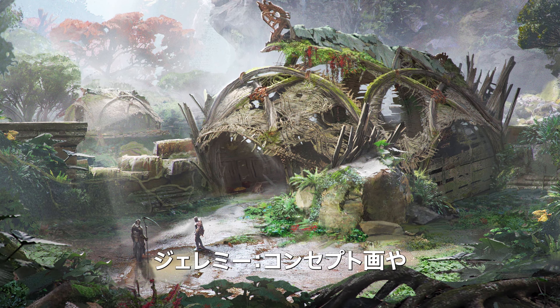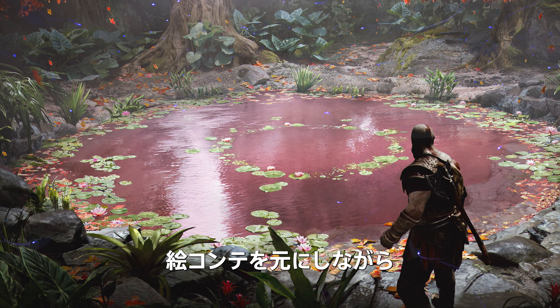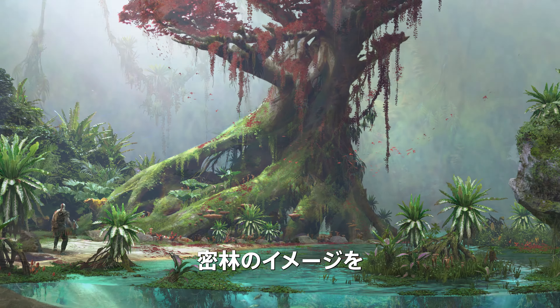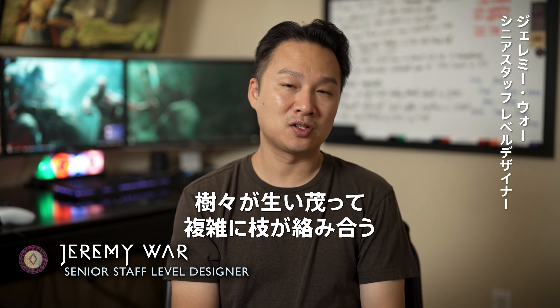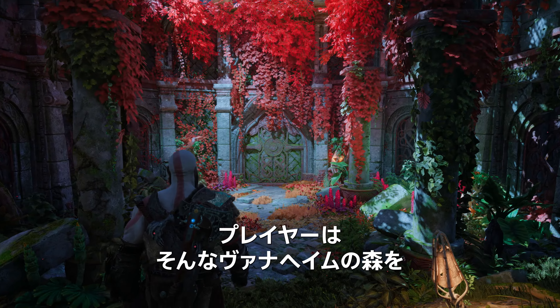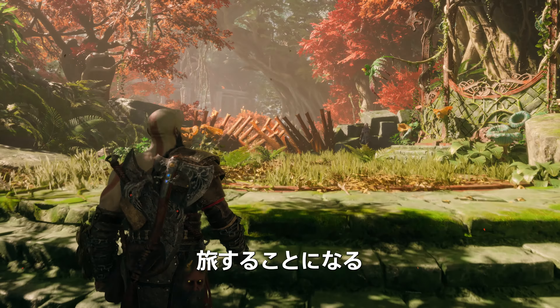It pretty much originated from the concept art and storyboards that the artists created in terms of coming up with unique visions for what a Vanaheim jungle could look like — pieces showing the thick jungle, the canopy. From those visual cues, we basically lay out the player's journey through Vanaheim as it adheres to the narrative direction.